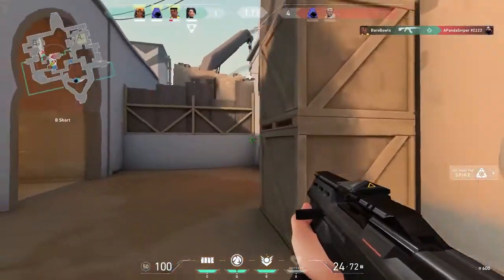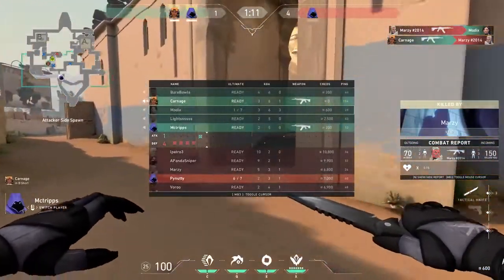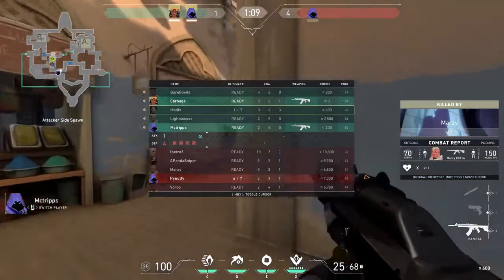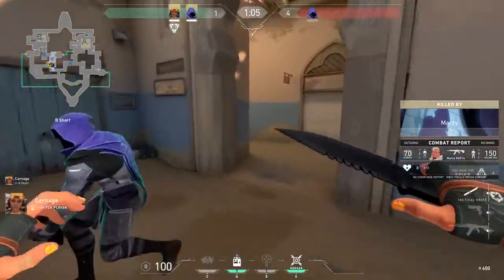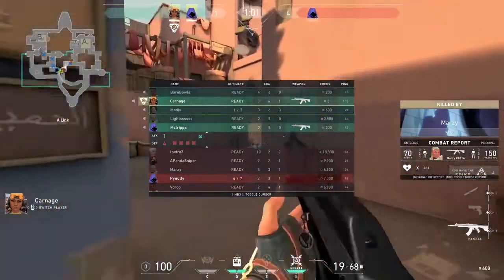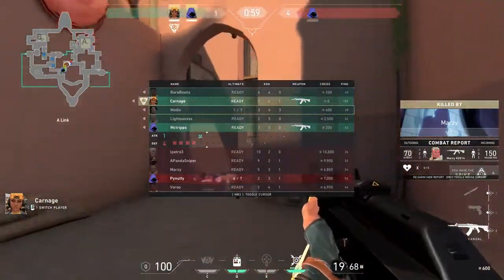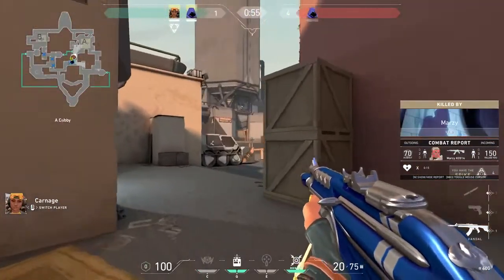Our first tip is forcing up after you win the pistol round. I see a ton of new players saving after they just won a pistol round and it makes no sense. You cannot do this because you have a credit advantage over the other team. They will only have enough credits to buy pistols this round, so you can make the most of your advantage by at least buying armor — this way you have a health advantage as well.